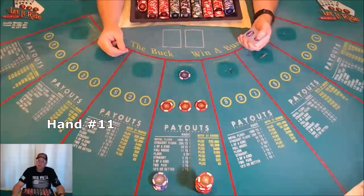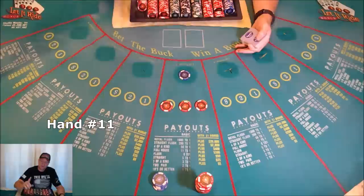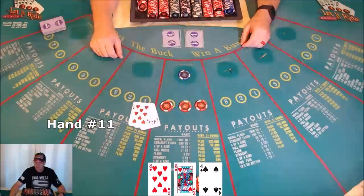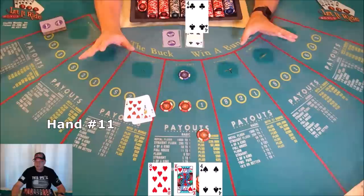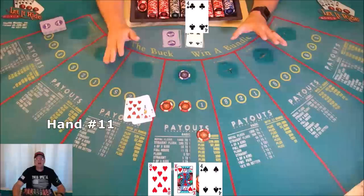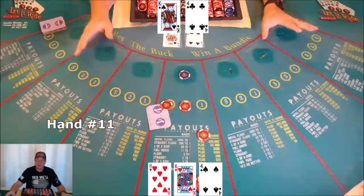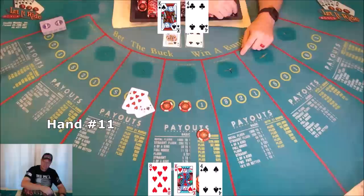Still with me? This is hand eleven. I plan on playing eighteen hands because that's the most you can do with one hundred dollars without winning if you don't play the bonus. Hand eleven: king, four — no good. Scrape, take a bet back. Dealer reveals a four — pair of fours. Just for the sake of learning, let's pretend you're hoping for another four or a king. Let it ride, tuck your cards, and then we reveal — two pair! Two pair pays nothing on the bonus, but two pair pays two to one on your bets. That's what's known as letting it ride.